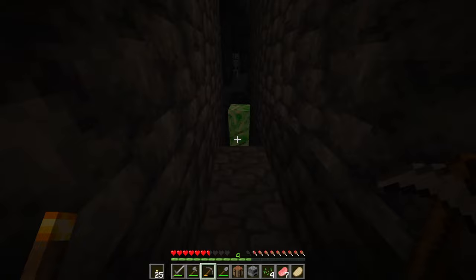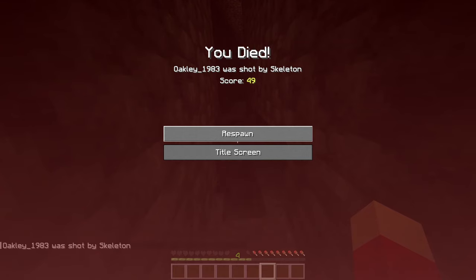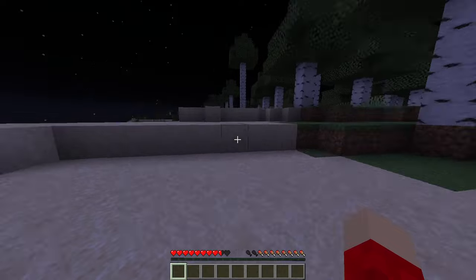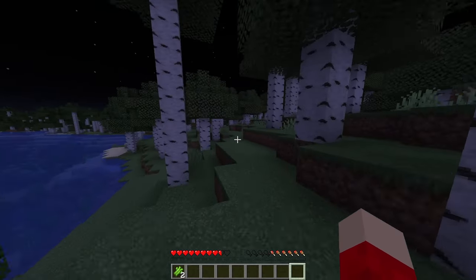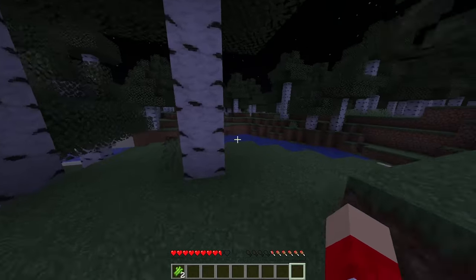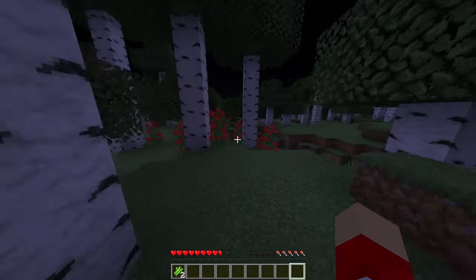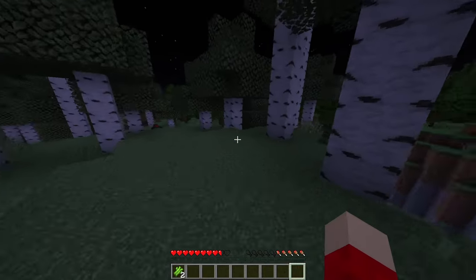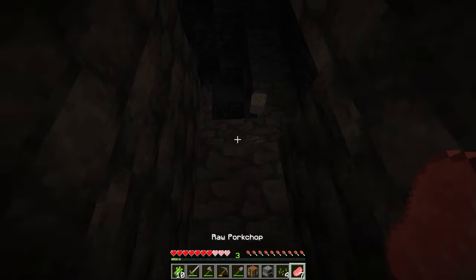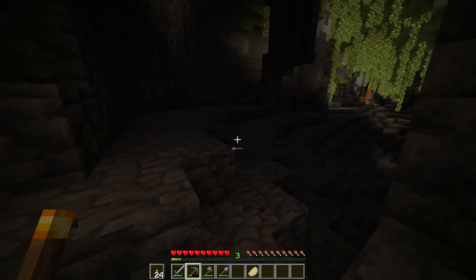There's some lapis up there but we're just here for iron. Oh no — I fell! I don't know if I remember how to get back. My first day in Java Edition is not going well at all. I think it might be around here somewhere — I got distracted killing things. Oh, I remember those flowers and the dogs! Yes! I found my way back — here we are, the place of my first death.